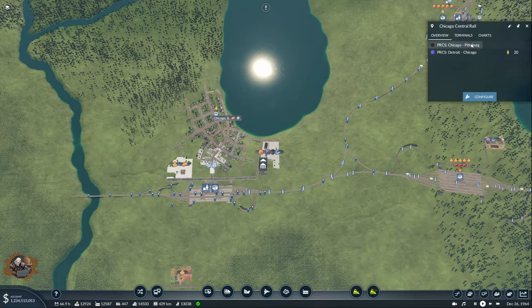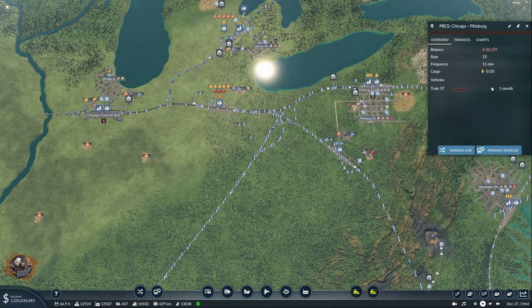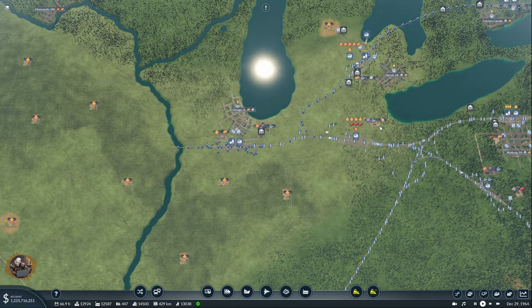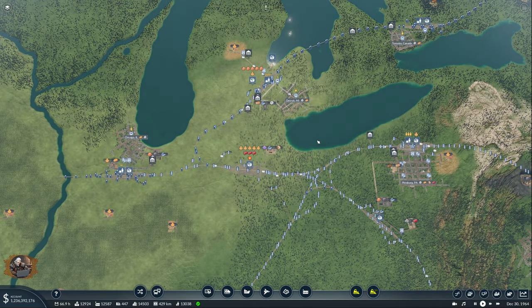I saw that I did not add too many connections for Chicago, so I added a Chicago-Pittsburgh passenger line for Chicago to have more connections. We will see how that goes with time, because after the projects of today, Chicago is going to start growing, I believe.